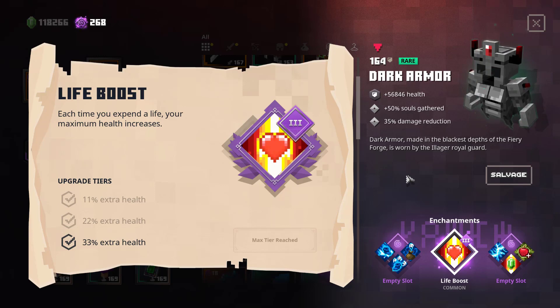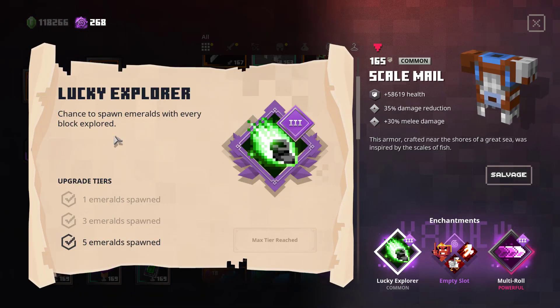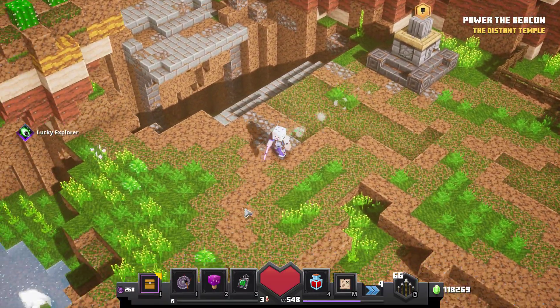The second enchantment is Lucky Explorer and it spawns emeralds while walking. It seems like there is a certain chance whenever you walk over a block for the first time that you spawn some emeralds. When we spoke about the Emerald Shield in one of the data mine videos before,